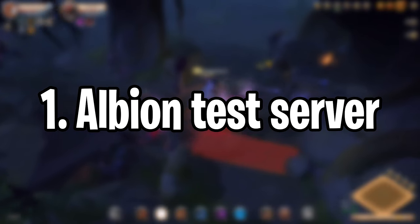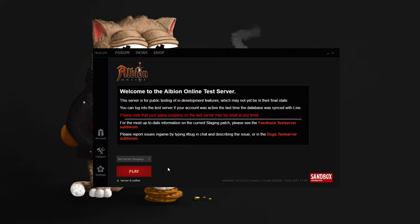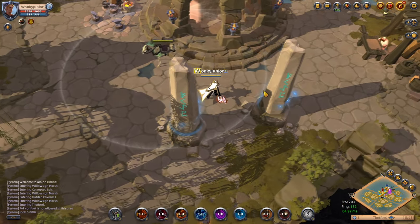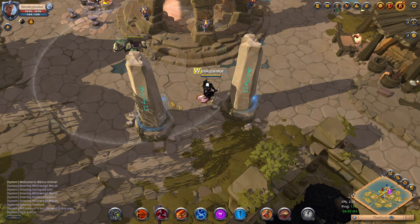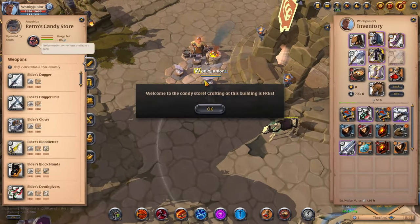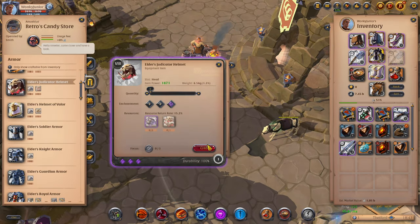The number one tip on my list is to check out the Albion Online Test Server, which you can access by going into the Albion Launcher, pressing the little arrow icon and selecting Test Server Staging. Albion has only two servers: the live server, where all players play the actual real game, and the Test Server, which is basically a place where you can craft anything you want, get unlimited money, unlimited resources, and much more.